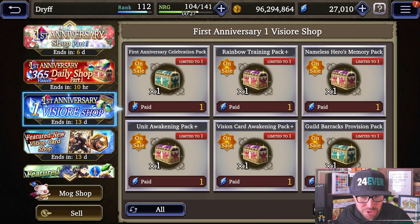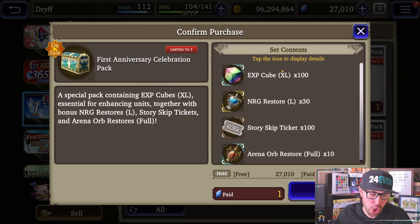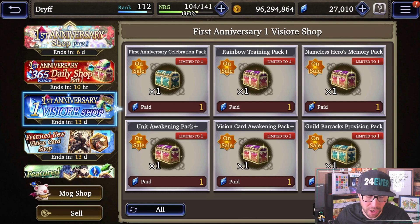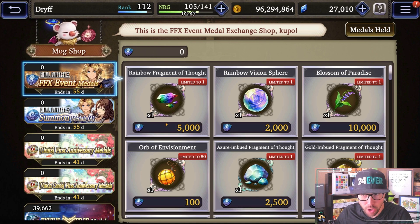Last thing — first anniversary one Vizor shop. That's right, one paid Vizor for all of these things. Pretty much everybody in the entire game should take a dollar out of your budget and put it into the game so you can pick all these up. All of these alone are worth one paid Vizor, let alone altogether — so it's six paid Vizor for all of this. Especially these 10 rainbow spheres, XP cubes, fragments of thought — this is a no-brainer. Everybody find a dollar in your budget, drop it into the game, go through here. Final Fantasy 10 event medals — you can farm these, pick up the rainbow spheres, rainbow fragments of thought. These are basically equivalent to rainbow spheres for your vision cards, and then blossoms of paradise — just pick up as much as you can, almost top down on this shop.